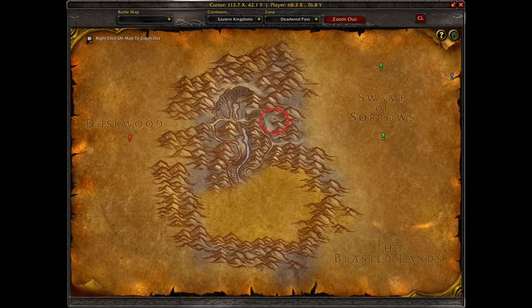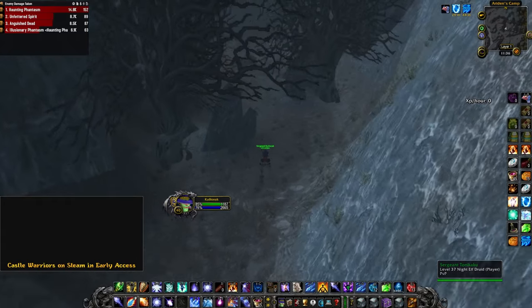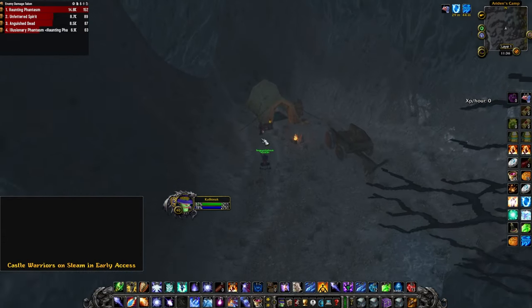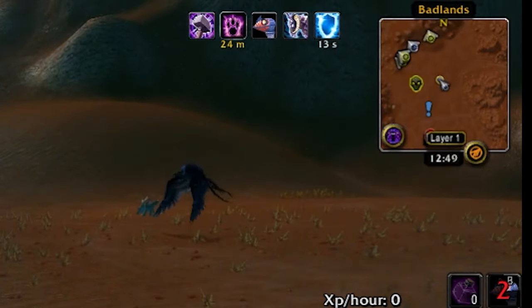First, we go to Deadwind Pass. There, you will find a Dalaran Agent at this location. He will give you Airden's Sigil. It is a trinket, and when equipped, it will allow you to reveal the Dark Riders. You will know if you are near a Dark Rider when you get the Dark Presence buff.